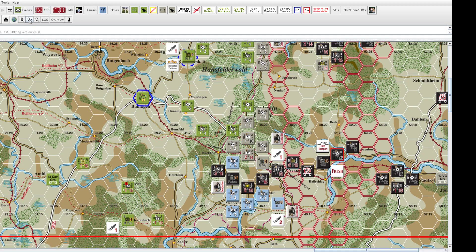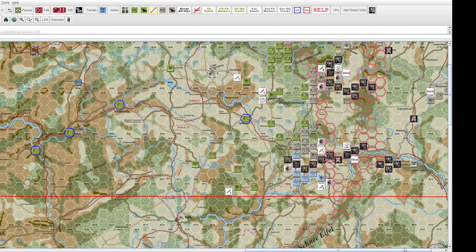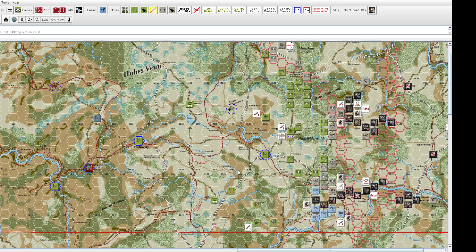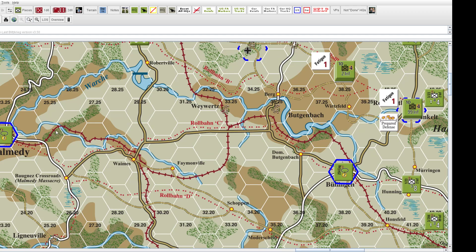If we zoom out on the tactical map and count hexes — one through about thirty-two — this is roughly as far as Kampfgruppe Peiper got over the course of the entire campaign. So troops do have the ability to move very far, but it's situationally dependent.